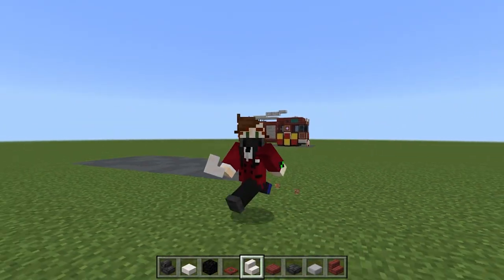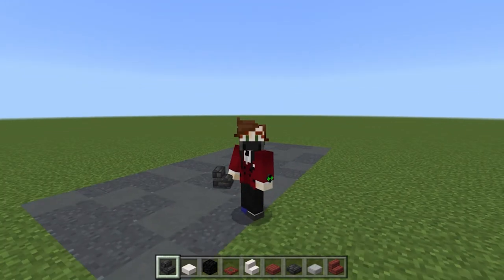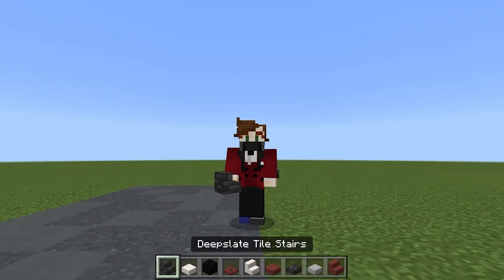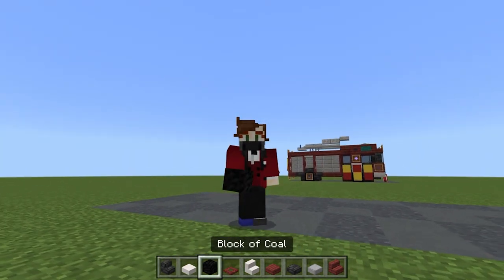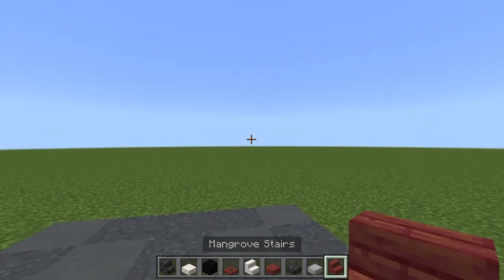Today's tutorial is actually pretty simple, but feel free to pause the video and ask me any questions in the comments below. We're going to need deep slate tile stairs, a smooth quartz slab, a block of coal, a mangrove trap door, smooth quartz stairs, a mangrove slab, deep slate tile slab, a smooth stone slab, and some mangrove stairs as well.